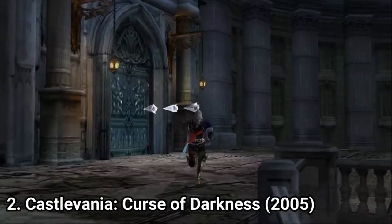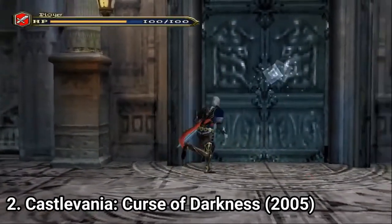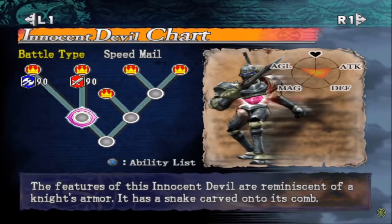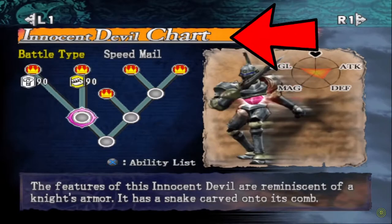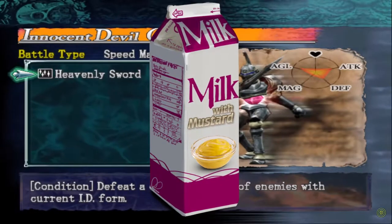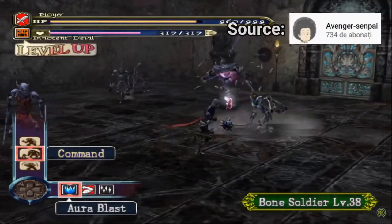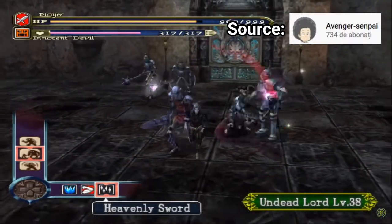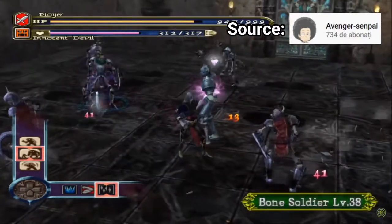Castlevania Curse of Darkness is a game that feels generic, even if on paper it sounds original. The original part about the game is that you unlock innocent devils — creatures that aid you in battle. They can either attack or heal you, and there are plenty of them, each one with its strengths and weaknesses, so you have to constantly adapt and change them for the best outcome.